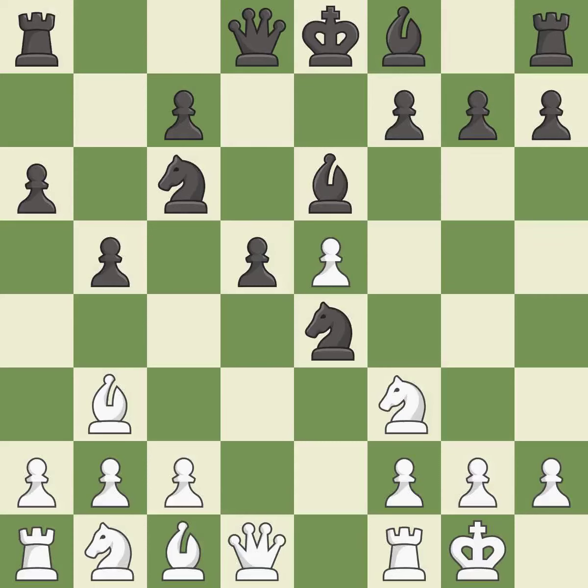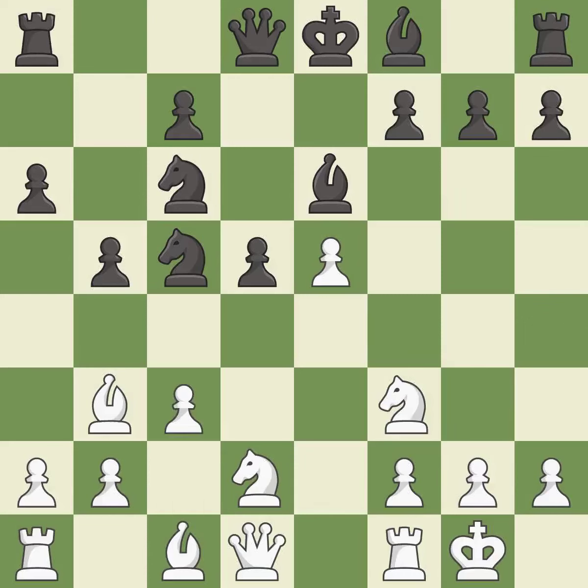b6 develops the light-squared bishop and defends the d5 pawn. Nbd2 develops the knight toward the center and attacks the knight on e4. Nc5 attacks the bishop on b3 and controls the e4 square. c3 controls the d4 square and opens up the c2 square for the bishop. b7 develops the bishop toward the center and prepares to castle, moving it to a more active square and gaining scope.